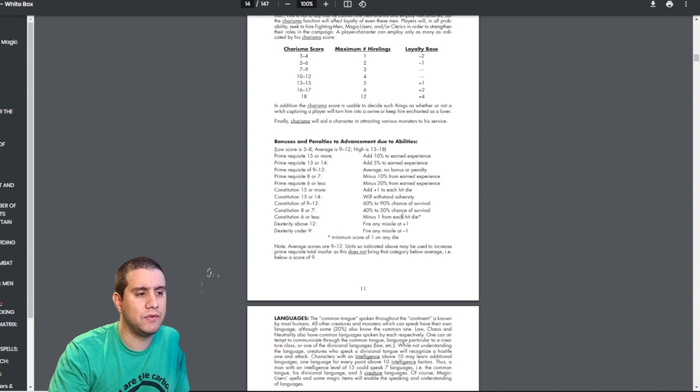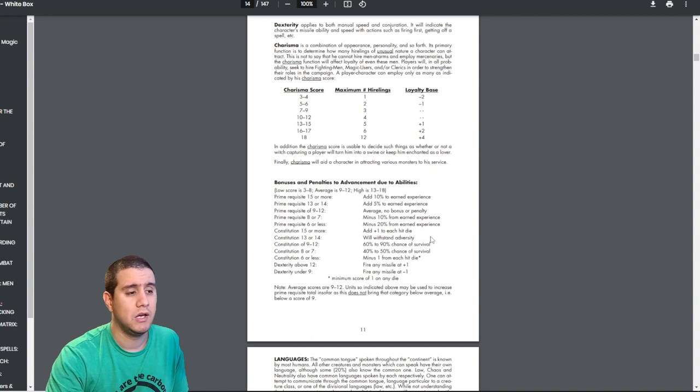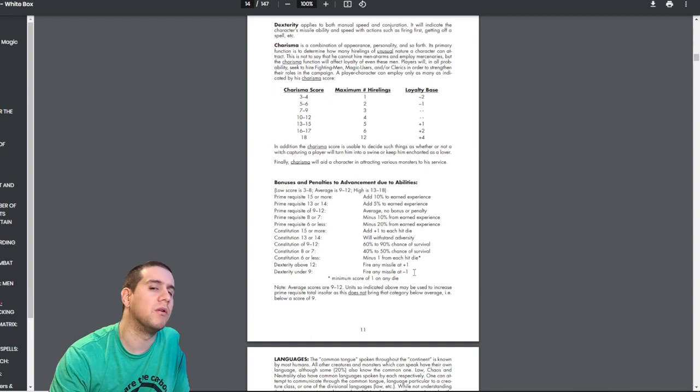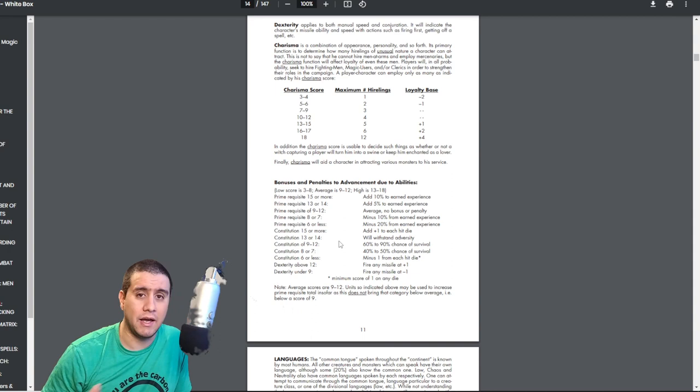These characters are actually more viable than you'd otherwise guess with their ability scores. It's still a deadly game at level one, but you're not as gimped with average or slightly below-average scores as you might be in Fifth Edition or even B/X, which has a spread of plus three to minus three. Constitution: 15 or more gives plus one to each hit die; six or less gives minus one. A seven constitution doesn't punish you — you just roll your straight hit die.